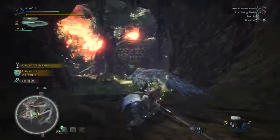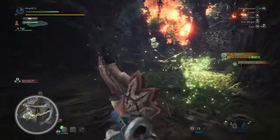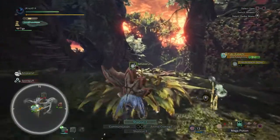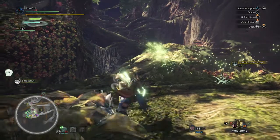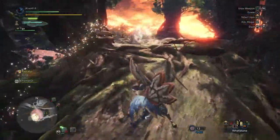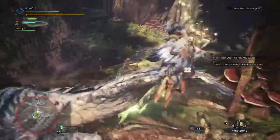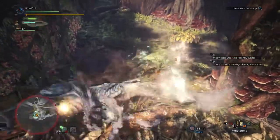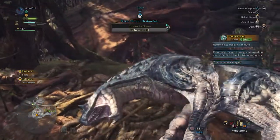So basically, if you hit a specific spot you can latch onto the monster with the Switch Axe and do a full charge discharge on it. Let me see if I can get mine off. This is what I mean - you climb on and basically do your full discharge on it. I believe you can do it to its face as well. Tobi-Kadachi's down!